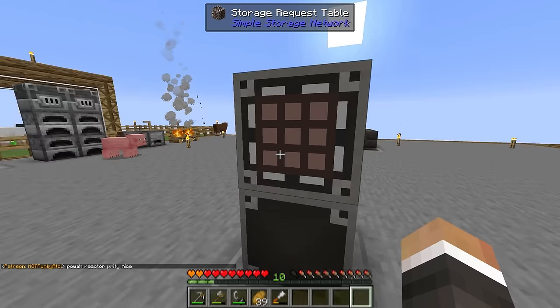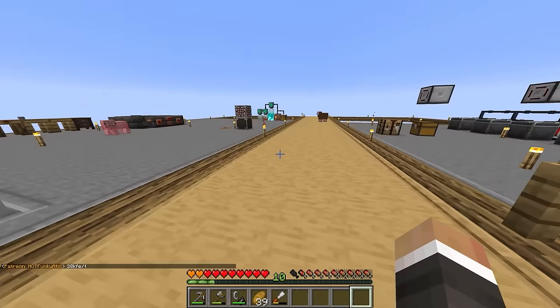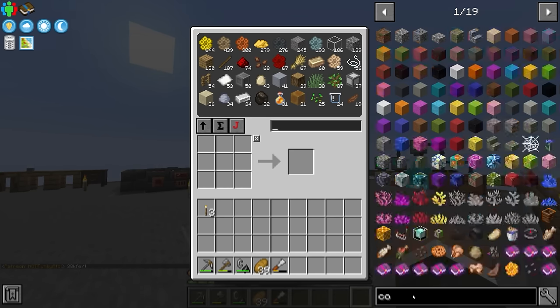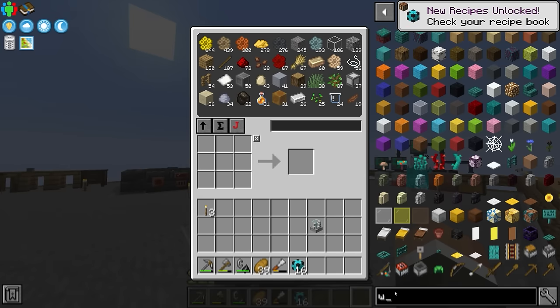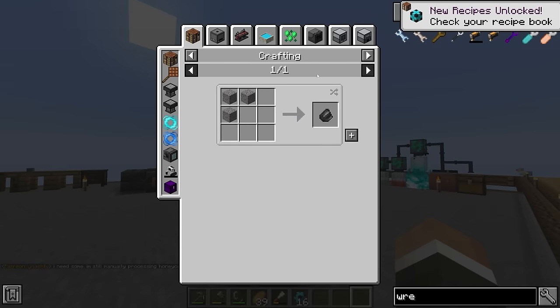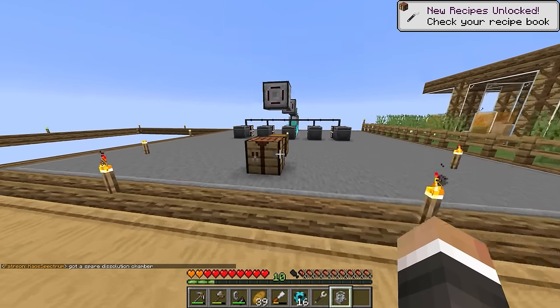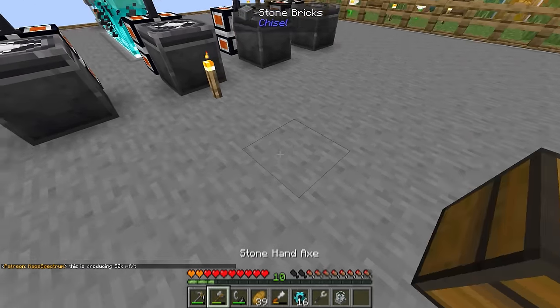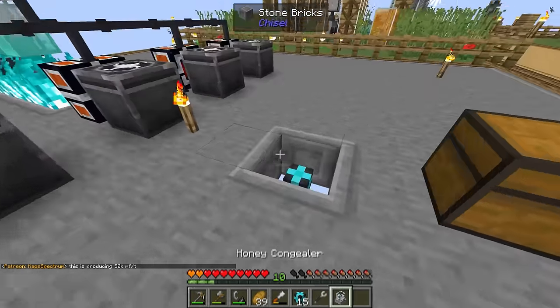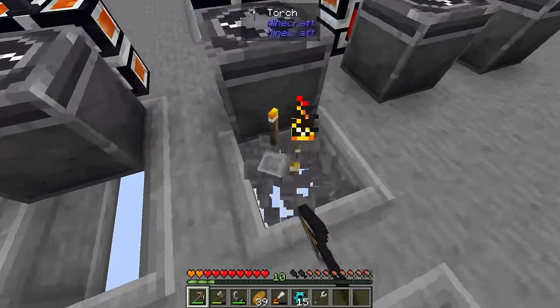Now that everything is connected up, we can access all of our items from inside the simple storage network. Sorting by amount, you can see I've been taking quite a few honeycombs out of the system because right now we're making too many and they start to overflow on the ground, which is not ideal. So let's try and fix that problem once and for all. As I mentioned, we want to get the honey congealer — thankfully super easy to make. We also want to get some fluid pipes to move fluid around, and a pipe wrench to configure them, which requires some flint — and flint is just gravel, of which we have an infinite amount.